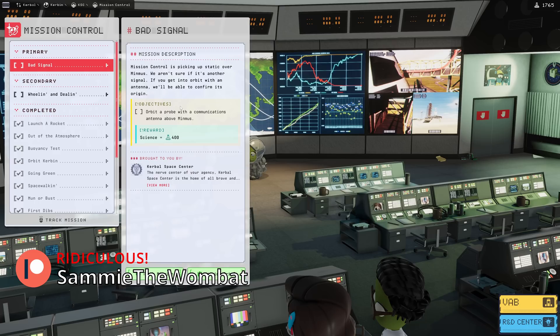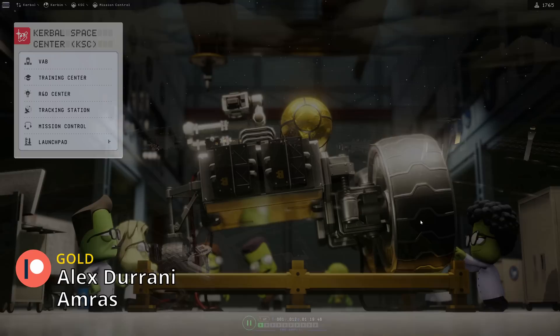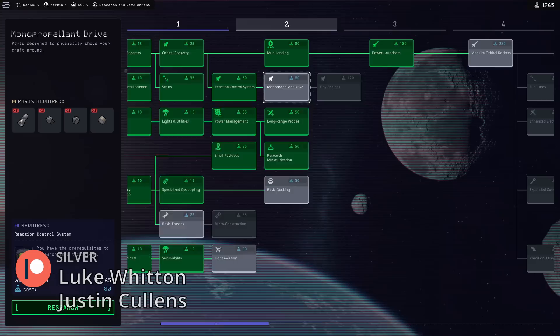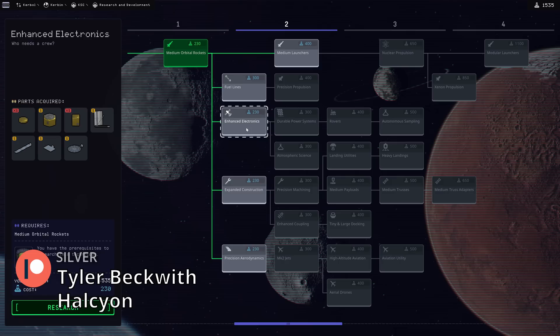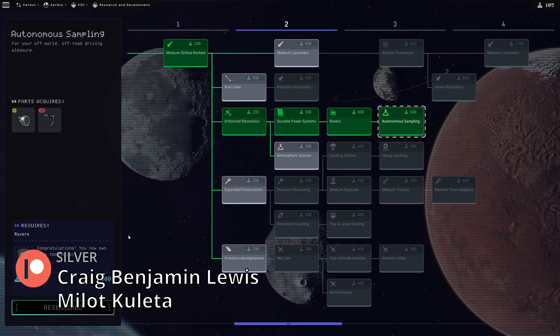So we need a probe above the moon to assess the location, and then we're supposed to land at that location. We also need to do 'Wheeling and Dealing' — launch a vessel with at least four wheels. We're gonna have eight wheels today. First thing we're gonna do is go to Research and Development; we've got 1765 science.